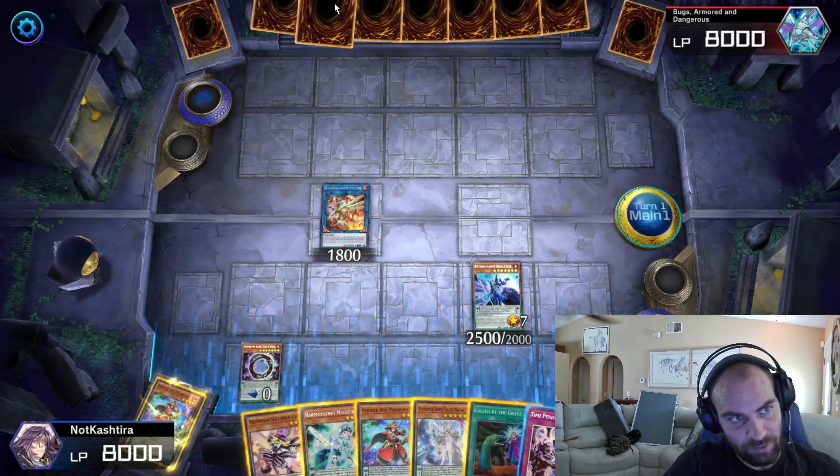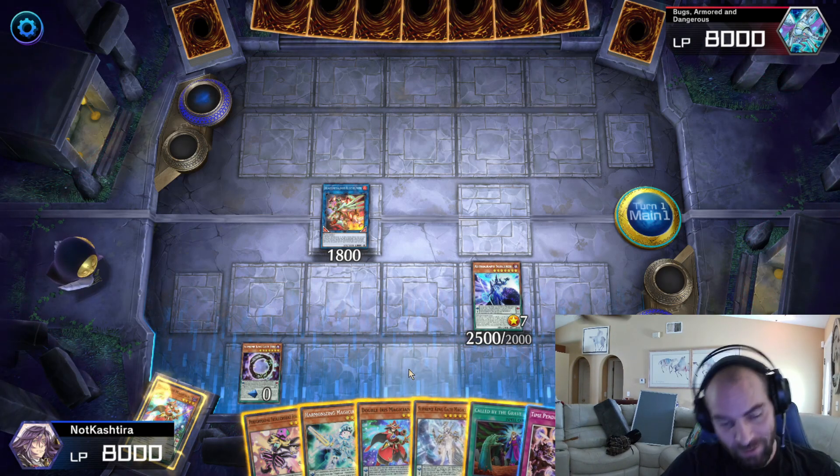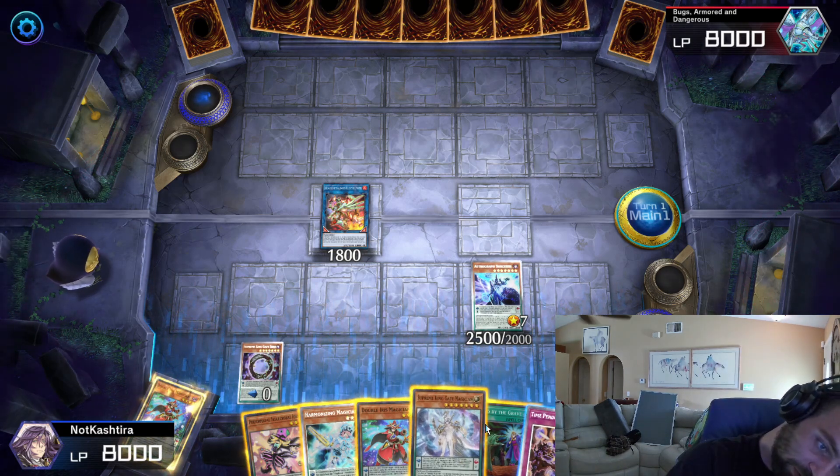Even under Maxx C, it's worth it to do this. He has six cards in his hand, we have six cards in our hand. It adds up, trust me. We draw into Called by the Grave.